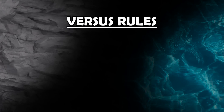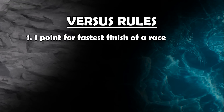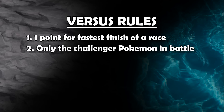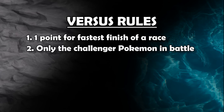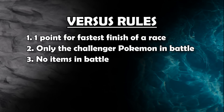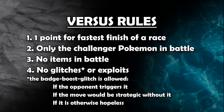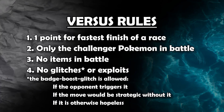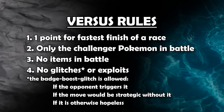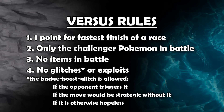Today's playthrough rules are simple. The Pokemon who beats the game with the fastest time wins one point. There are three races taking place, so there's a total of three points up for grabs. I'll only use either the Kabutops line or the Omastar line in battle. I won't use any items in battle, with the exception of catching a flying Pokemon. I won't use any glitches or exploits, also with one exception: I will use the badge boost glitch under three scenarios — if triggered by an opponent's Pokemon, if the move would make sense in a modern Pokemon game, and if the Pokemon obviously has no chance of staying remotely competitive without it.